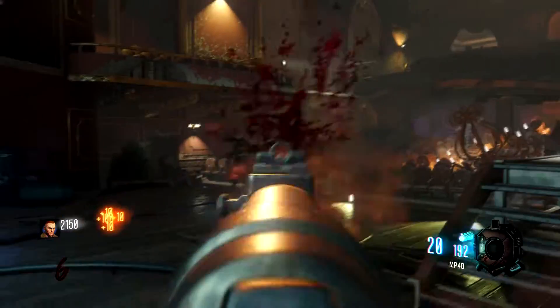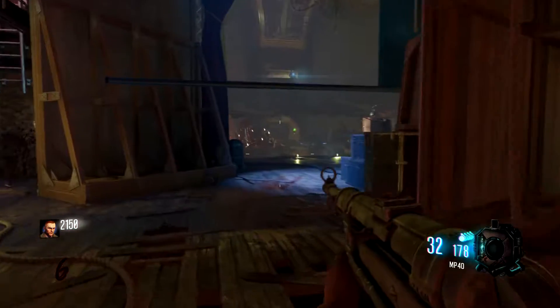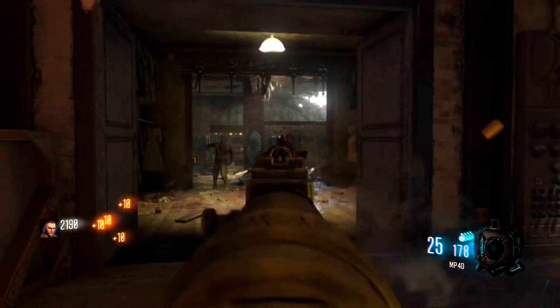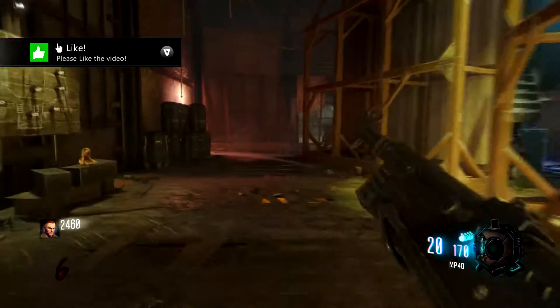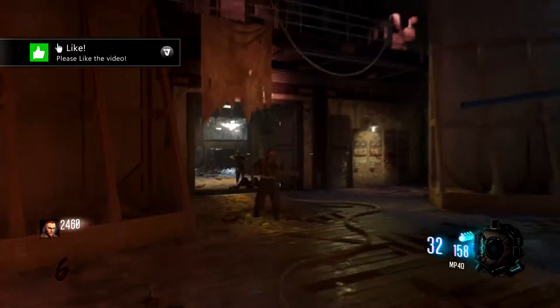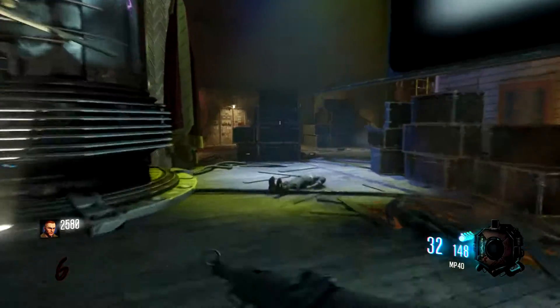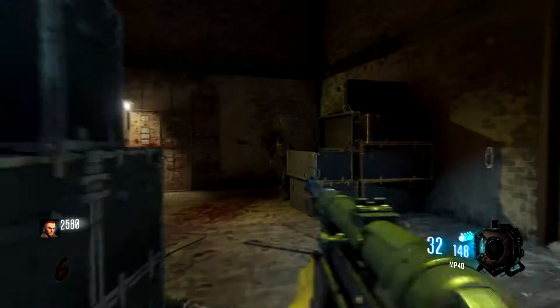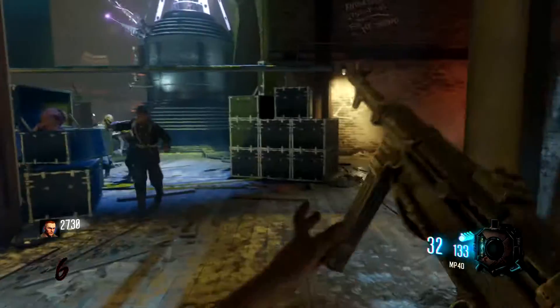Hello everyone, my name is Absolute Zero. Welcome back to another video. Today we will be talking about the classes and abilities of your character — or rather characters — in Call of Duty: World War 2 Zombies. Knowledge is power, and the more you know, the better your chances are at surviving the undead hordes. Any information on Call of Duty: World War 2 Zombies prior to launch is subject to change — nothing is set in stone. So without further ado, here we go.